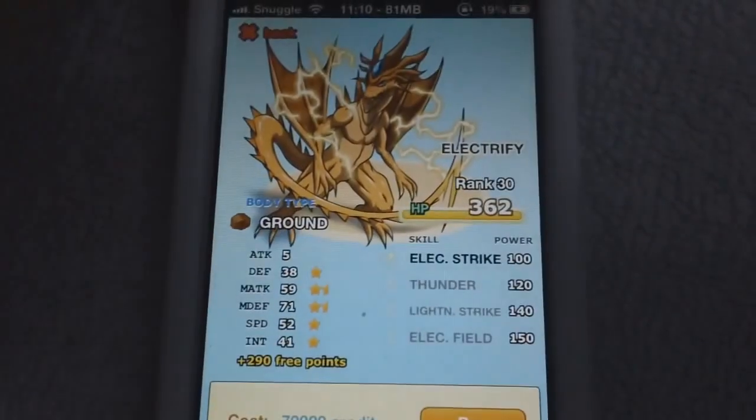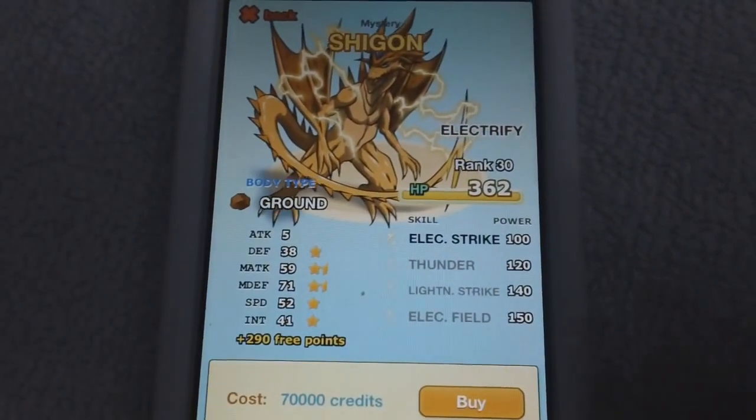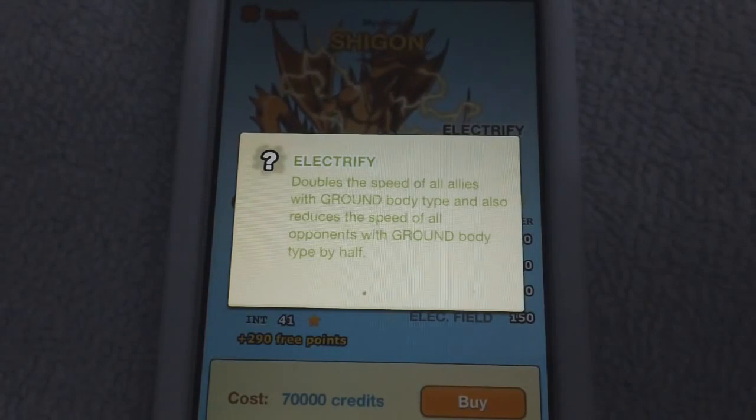Next up we have Shigon — something like that. He's a badass dragon and he's all about the ground body type. His ability, Electrify, doubles the speed of all allies with the ground body type and also reduces the speed of all opponents with the ground body type by half — so it doubles yours and halves the opponents'.